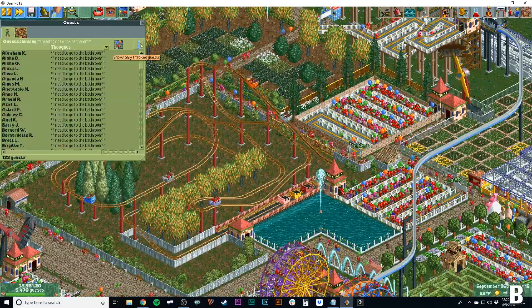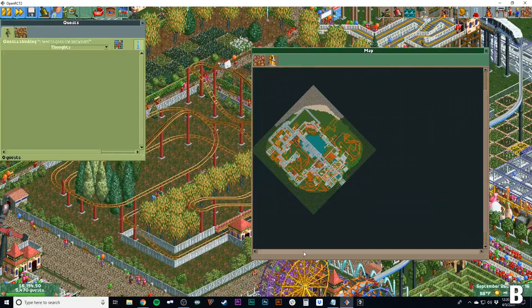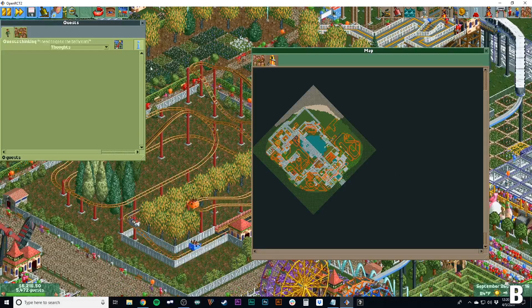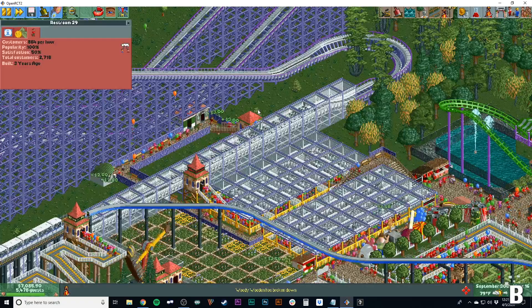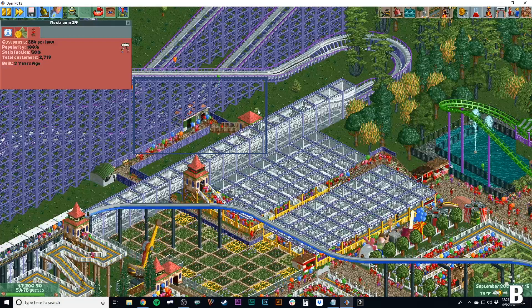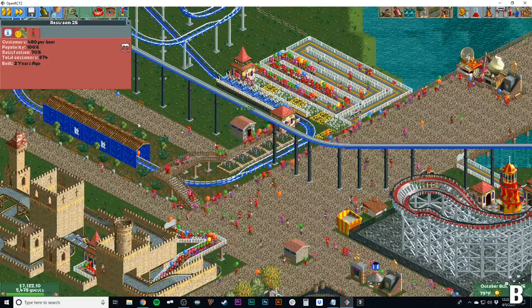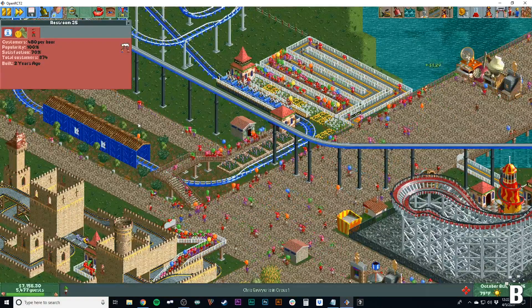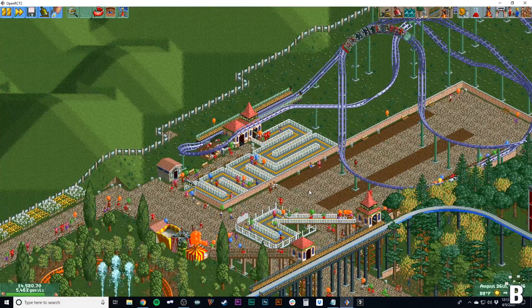Number three is bathrooms, and I cannot stress this enough — you need bathrooms in your park, like a ton of them. Look at all these guests around the park; you can see they all need to go to the bathroom. You need one bathroom for every 128 guests — thank you to Marcel for that stat. I'd recommend putting bathrooms at ride exits, since guests coming off a ride often need to go after waiting and riding. You need them everywhere — the more the better.